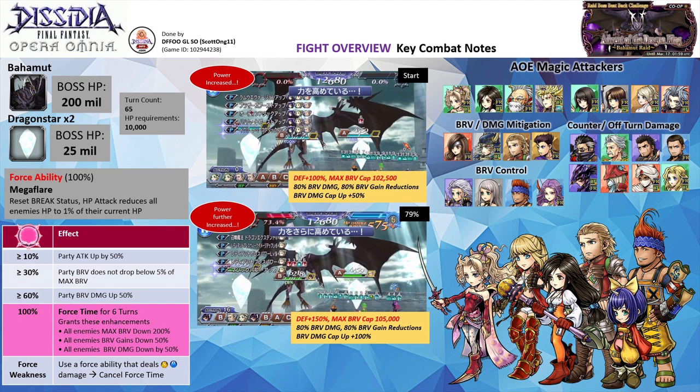To minimize damage, you need to reduce Brave damage received, which can be assisted using Brave control utility like Freeze or HP Silence, or debuffs that freeze Brave gains. Examples are Setzer, Arsila, Wakka, and Maria. As the boss has a huge pool of HP and constant AoE HP attacks, off-turn units like counter and trap units are valuable here. Counter attackers like Auron, Golov, Gladio, and Kor work well.